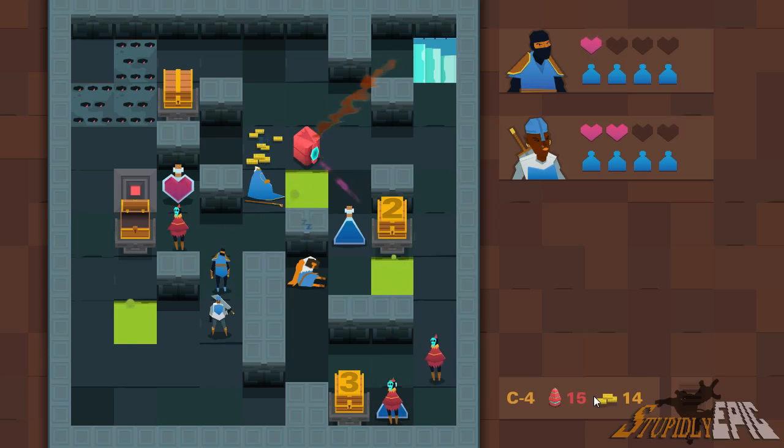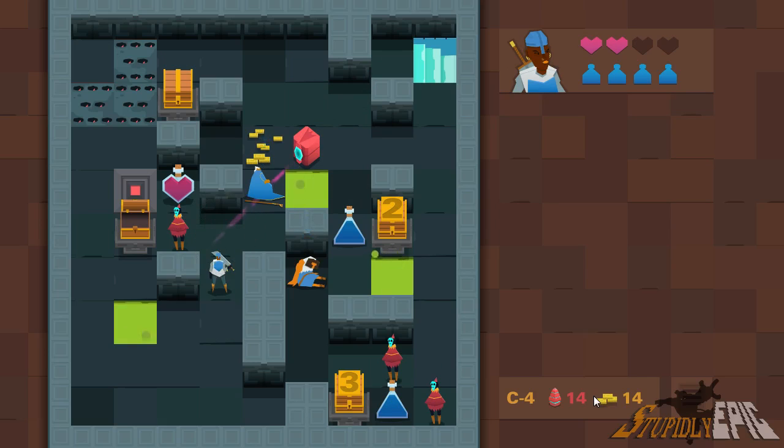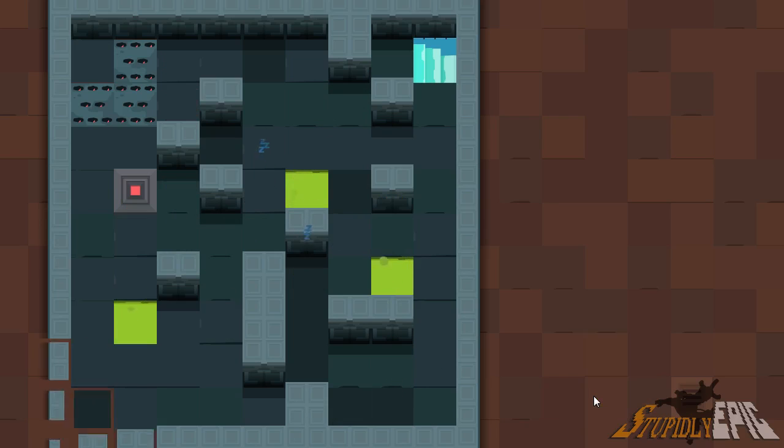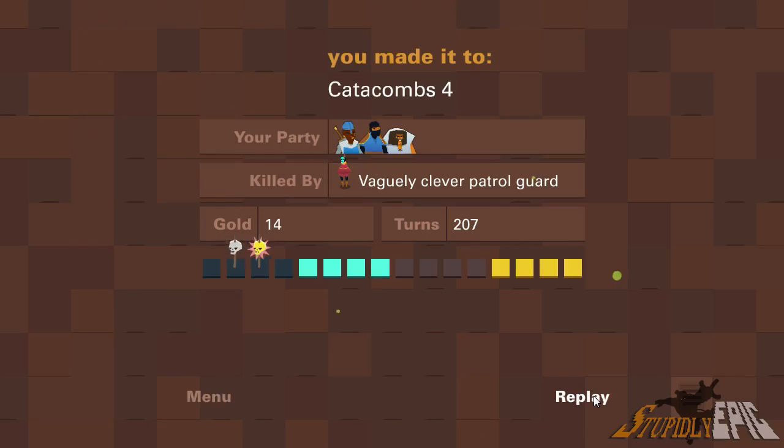This little ninja guy's going to get killed. There are diagonal ones as well now. Oh no, they're all dead. I should have gone up around the back - I forgot.